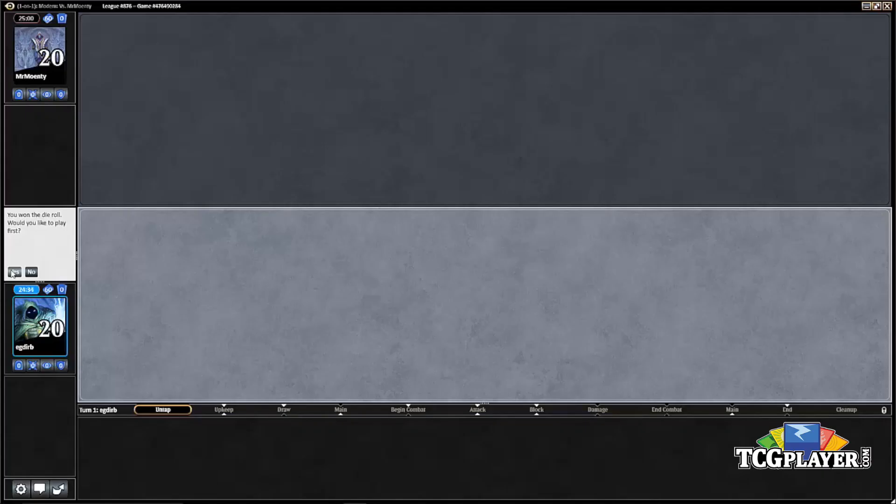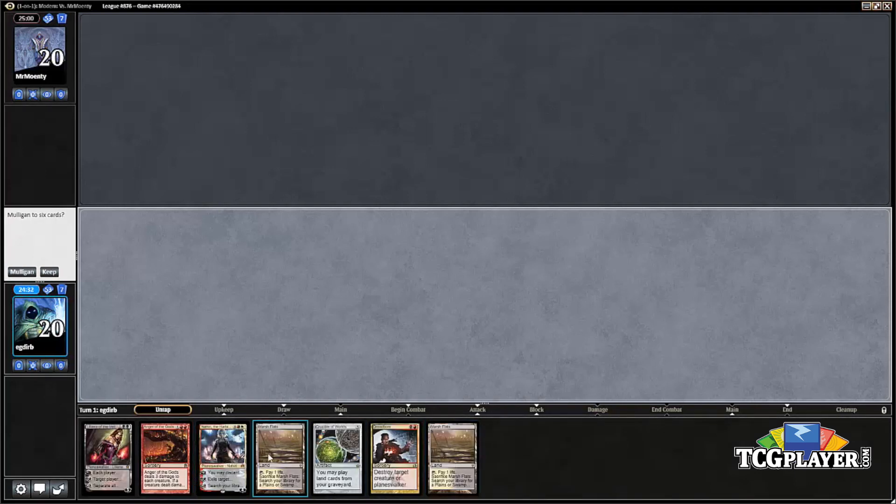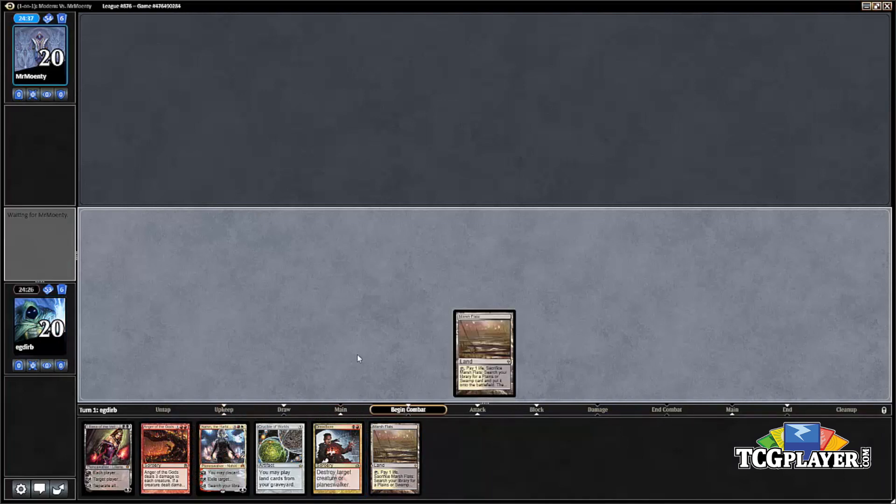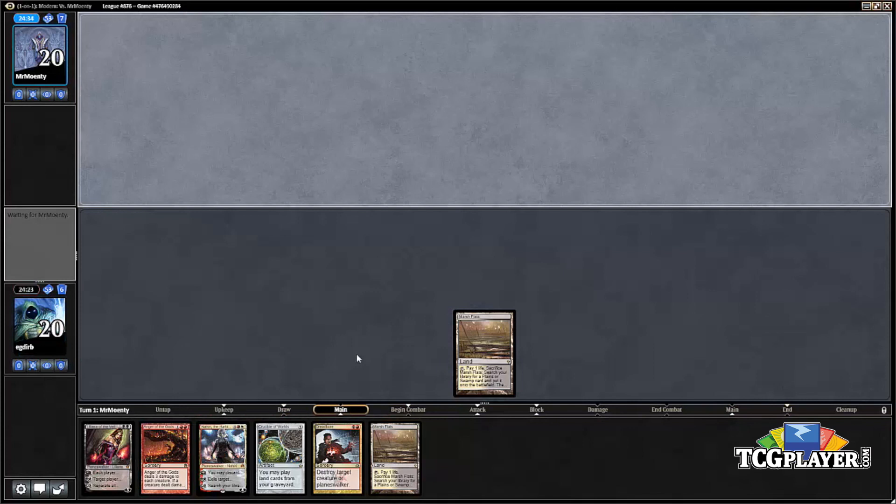Let's start things off on the play with this hand missing the third land, but other than that it's really quite good. We don't know what we're up against, but we've got a lot of powerful cards — a lot of our best cards in the deck, signature stuff, and one removal spell we can play before drawing the third land if we want.